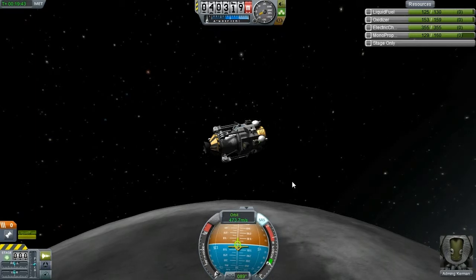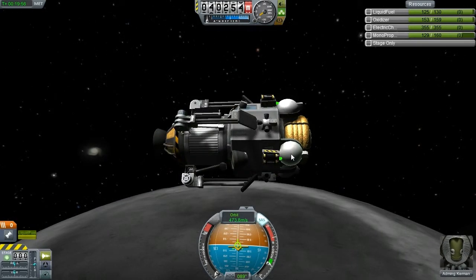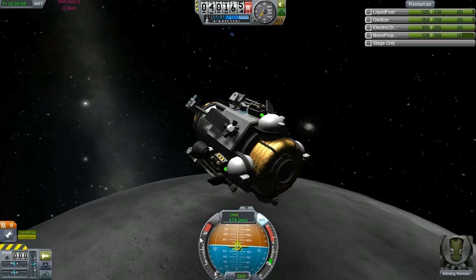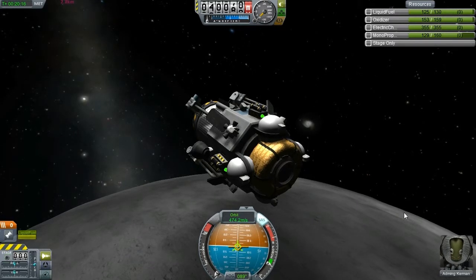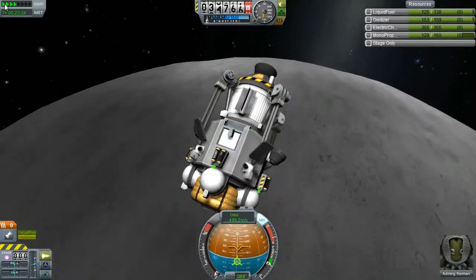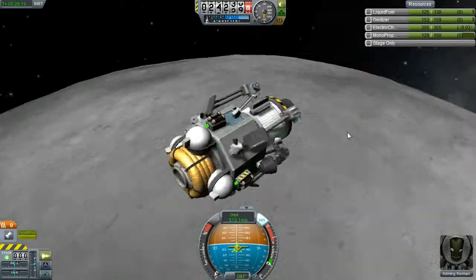I'm going to have to keep an eye on this speed, because realistically when you hit about... it's fine for now. Annoyingly, the engine on this is extremely powerful for the weight ratio — it's a very, very light engine on the whole, but extremely powerful for the weight ratio we've got. So if I put it at full power it's just going to go all over the place. I'll speed this up. When we get to about 20,000 this is where things get interesting, because we're going to start speeding up. Notice the terrain is a lot bumpier than I thought it was going to be.